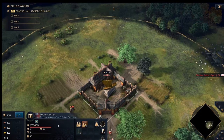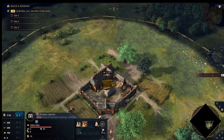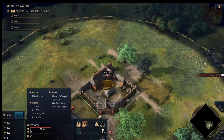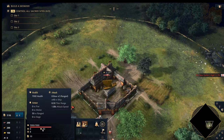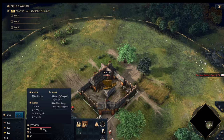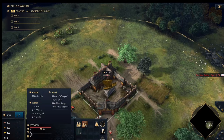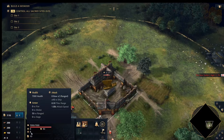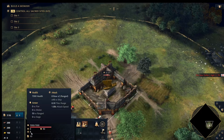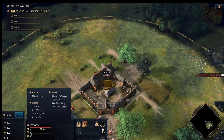Let's go through the Town Center stats. It has 7,000 hit points, zero armor versus fire — which is exactly how you destroy it — 50 ranged armor so arrows are reduced, and 8 attack. If you hover over it you get more detail: 50 armor versus ranged, zero versus everything else, 8 attack with a bow times two so it shoots two arrows at once, plus 10 attack bonus to ships, a tile range of 8, and an attack speed of 1.88 seconds.